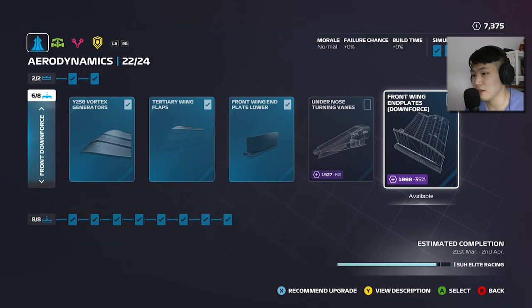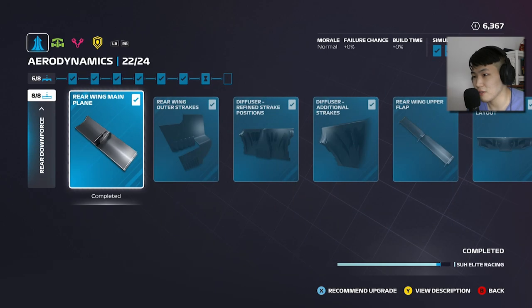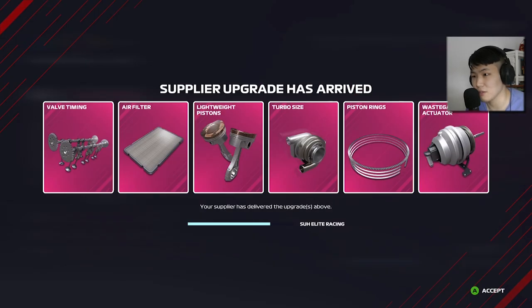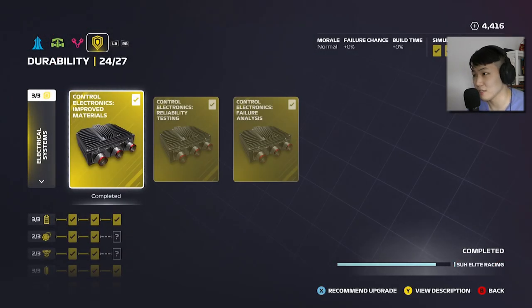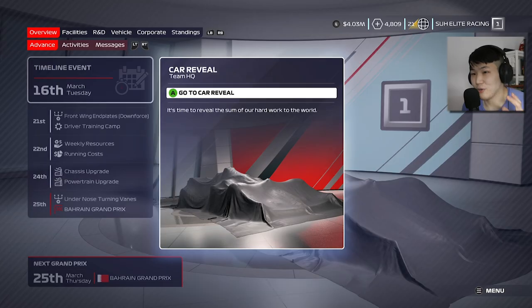There were no regulation changes, so we have a bunch of resource points saved up. We're going with the cheaper front wing end plates downforce upgrade and trying to get it rushed before the Bahrain Grand Prix. We'll try to rush another one as well. An engine supplier upgrade has also arrived — we're switching to a Renault engine this season. It has the exact same specs and price as the Honda, but I want to add some variety with a different engine sound.